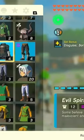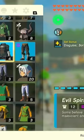Get the evil spirit armor set, which is located in every single Colosseum.